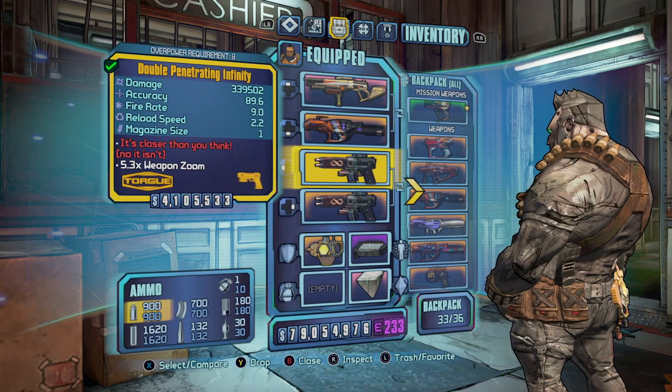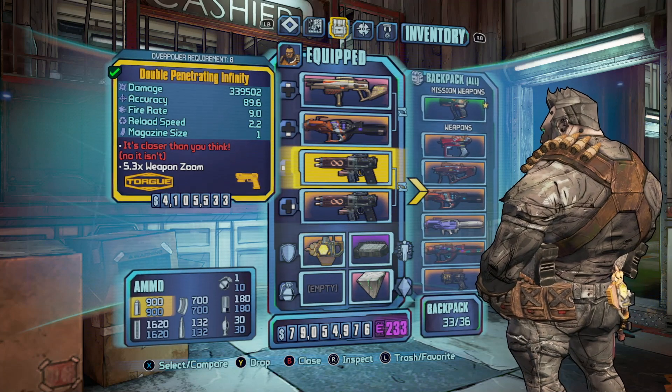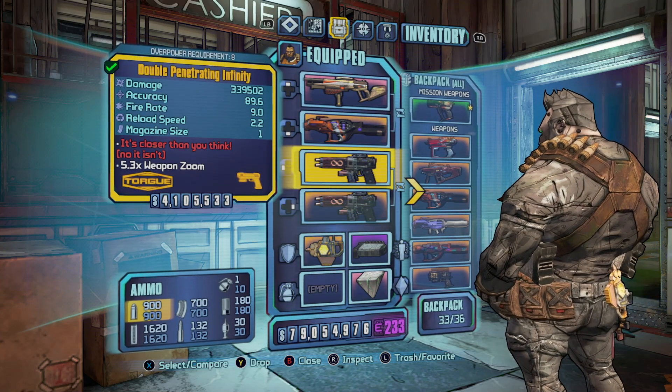You can either duplicate the Infinity Pistols or farm for them twice. Yes, there is a way to duplicate weapons in Borderlands 2 — I have a tutorial on how to do that on my channel, and there are plenty of others on YouTube. But for the sake of this tutorial I'm not going to teach you how, just know you need two Infinity Pistols.